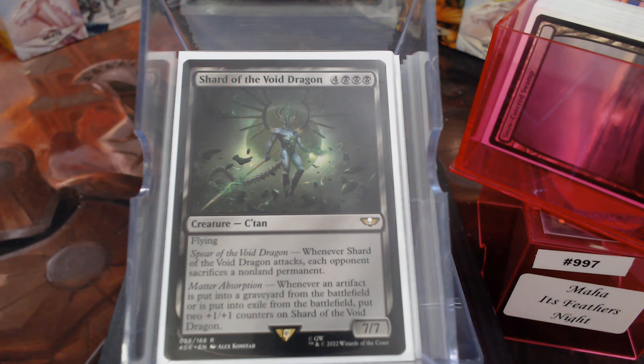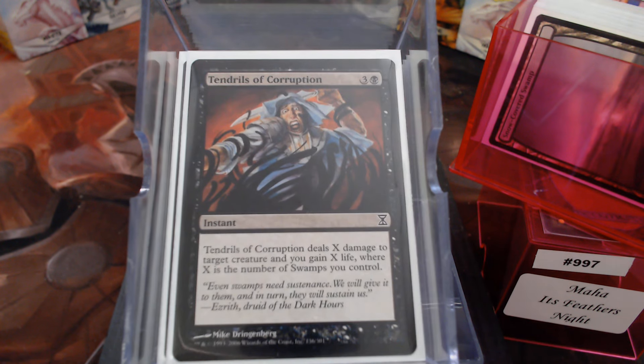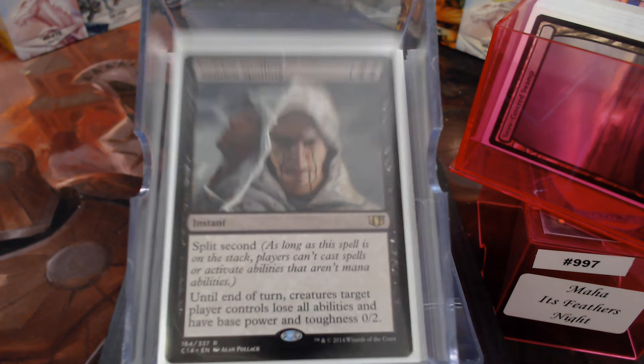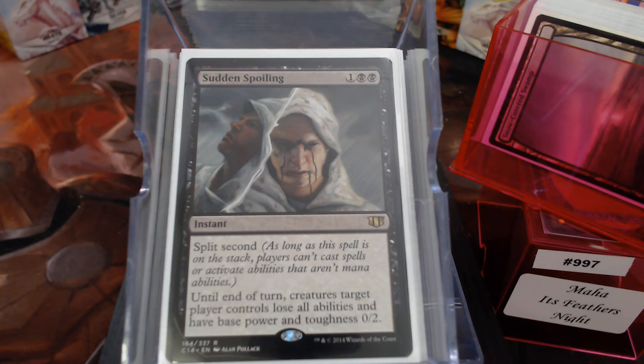Which brings us to the rest — I have a little bit of spot removal, not a lot. Tendrils of Corruption, Corrupt, and Feed the Swarm. I will probably be looking for a spot in here to take out for the new black enchantment removal card, because we gotta have that. Sudden Spoiling is a great one that people don't see coming — Split Second. 'In response, I'll—' No. No, you won't. It's Split Second.